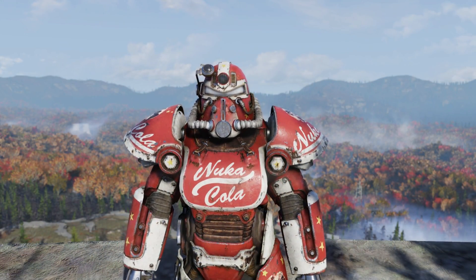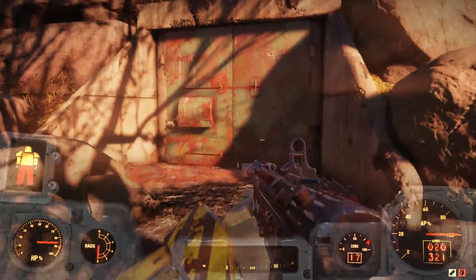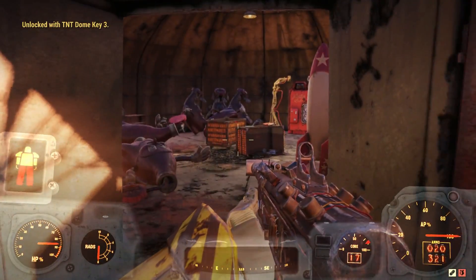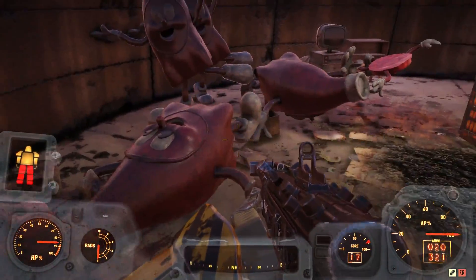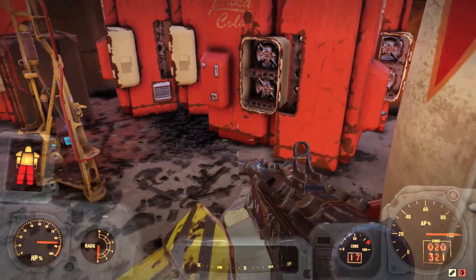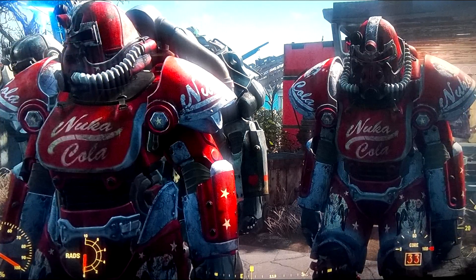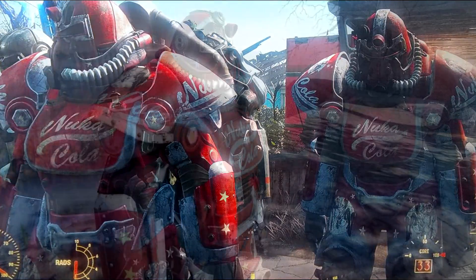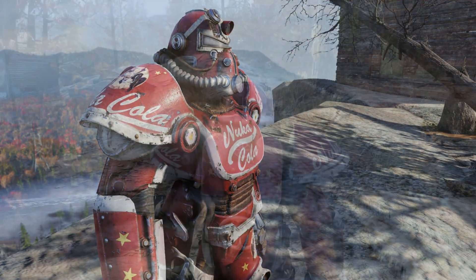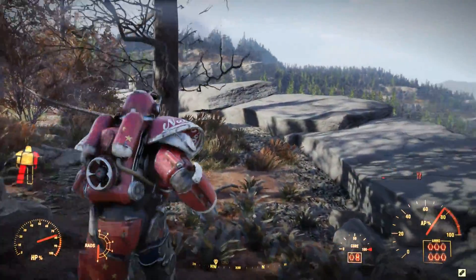Welcome back to another video. The mystery of the Dome 3 Bunker over at the Black Mountain Ordnance Works has finally been revealed. Inside the bunker you can find a plan for the T51 Power Armor Nuka-Cola paint job. This was also in Fallout 4 in the Nuka World DLC Nuka-Cola bottling plant, and this is the exact same version of that. In my opinion it's one of the best looking and one of the rarest Power Armor paint jobs in the game.